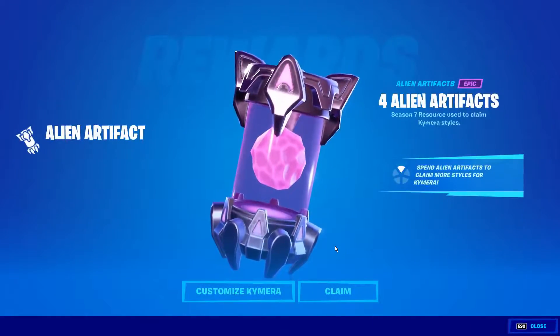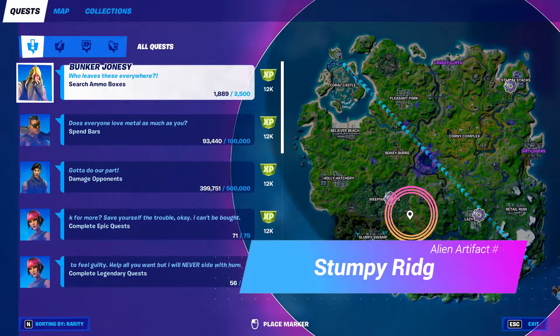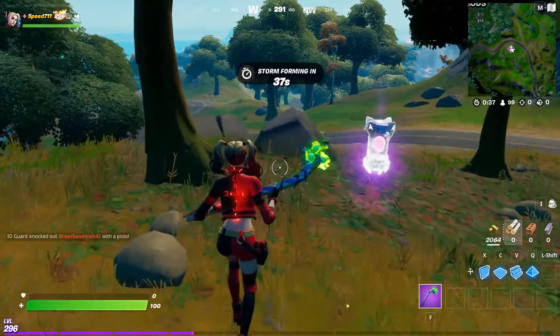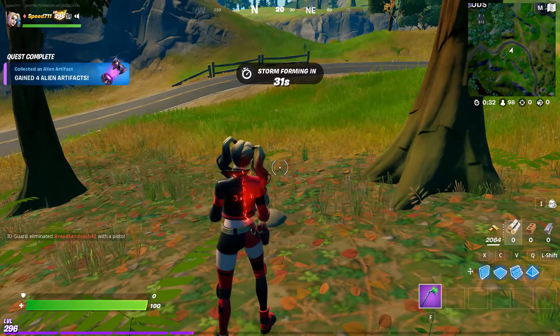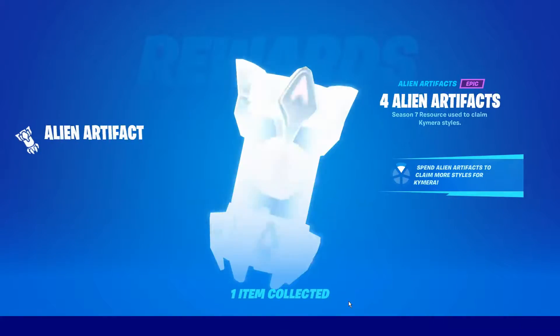Number three: head over to Stumpy Ridge on the edge of Weeping Woods — I call this place Stumpy Ridge. Between this group of trees, see the alien artifact canister. Don't have a good day, have a great day. Number three is taken care of.